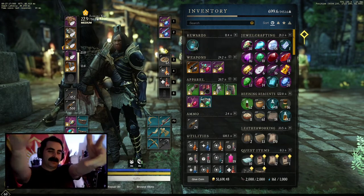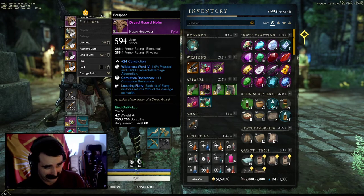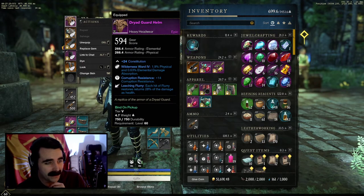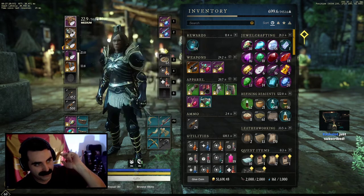Here's the clip. Here's the armor folks, starting with the helm recently crafted — 594 heavy helm with 14 corruption resistance and 28% leeching flurry. Very nice for rapier.